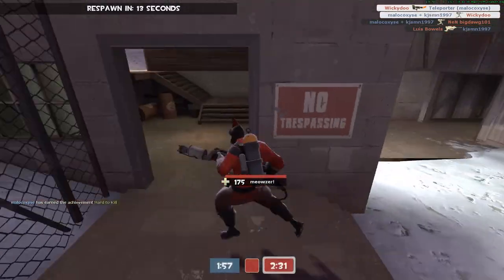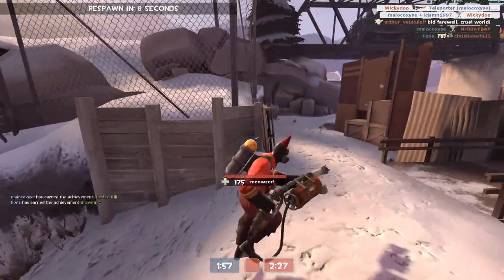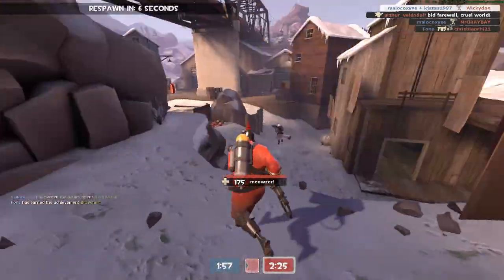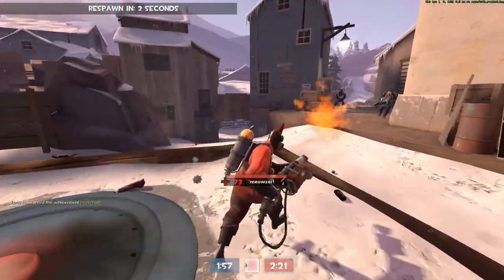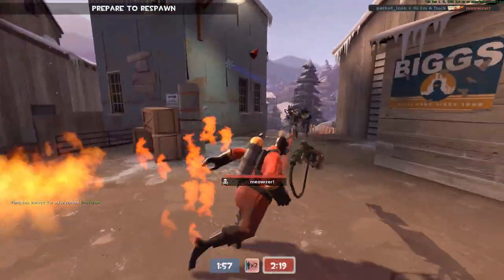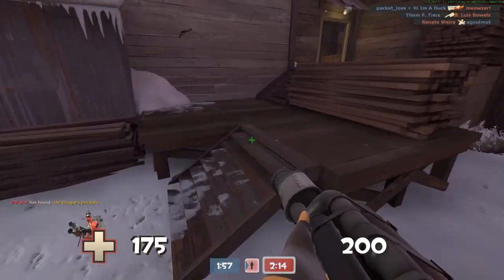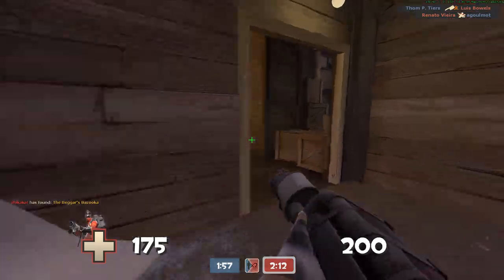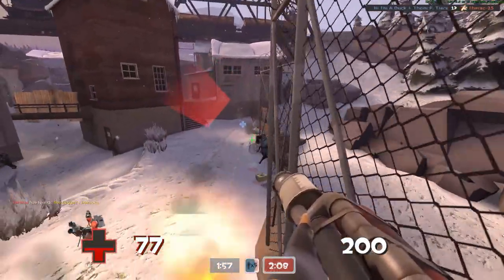Last, we've got the Neon Annihilator. If you like to be a pyro shark — to quote Jerma — then you can do that. That Neon Annihilator weapon is such a gimmick weapon. It's a very situational weapon where it really all depends on the map, specifically if there's any kind of reliable water spots.